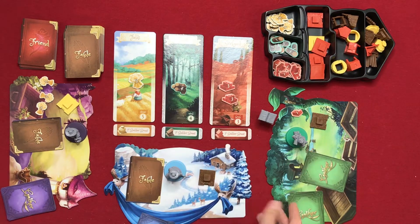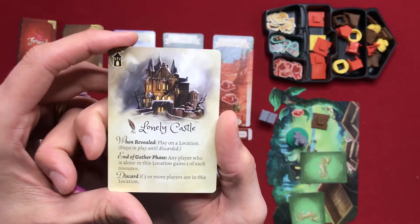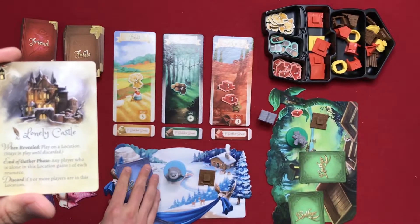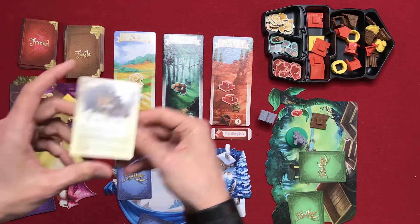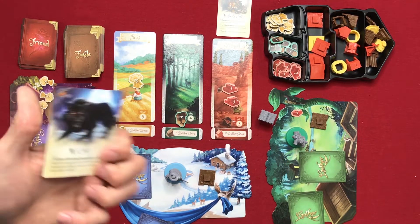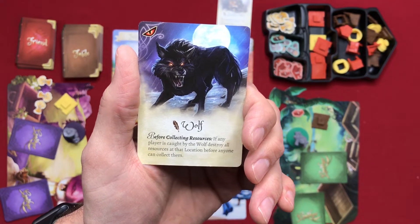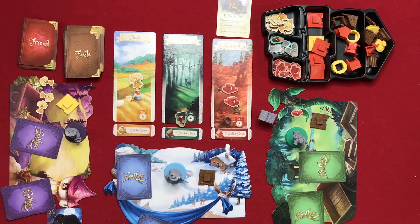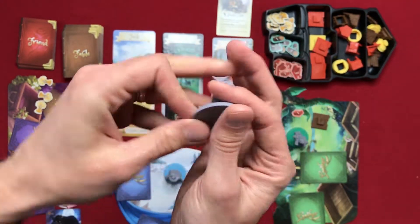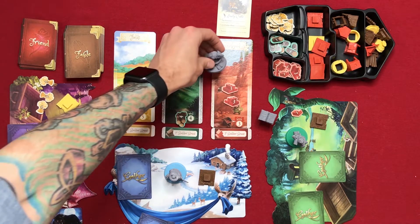In player order, everyone reveals fable cards. Player two reveals: 'When revealed, play on a location — stays in play until discarded, and any player who's alone in this location gains one of each resource.' He puts it on the brick area. The purple player reveals the wolf card: 'Before collecting resources, if any player is caught by the wolf, destroy all resources at that location before anyone can collect them.' The purple player places the wolf miniature on the straw location.